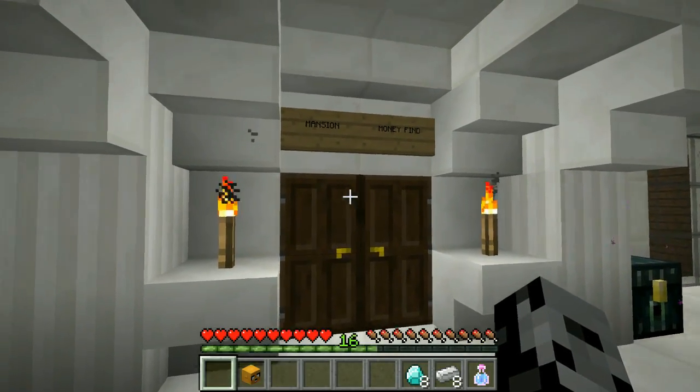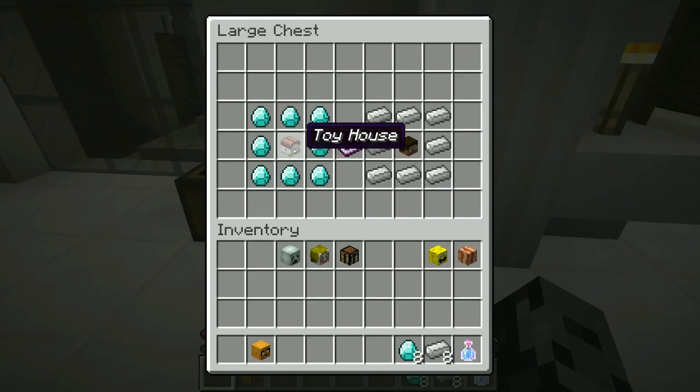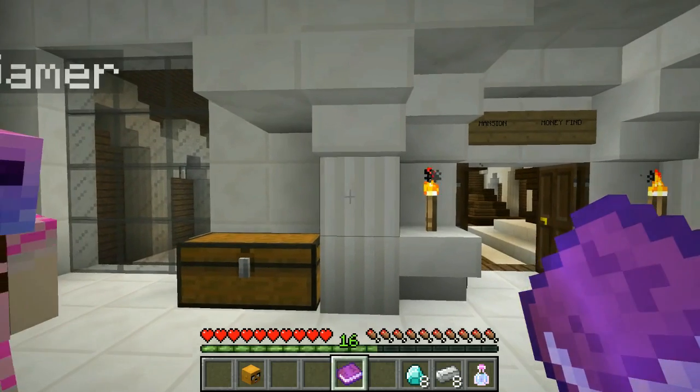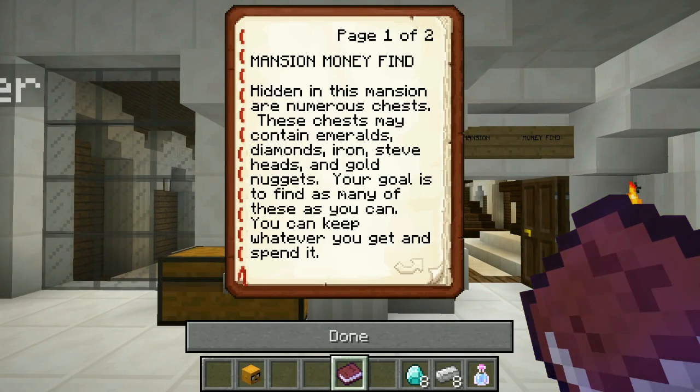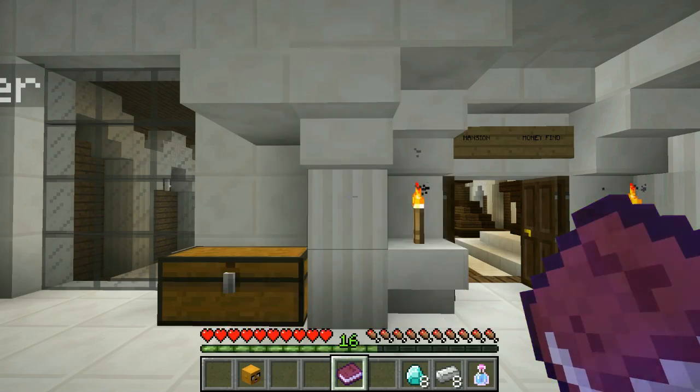This game is called Mansion Money Find. It's a toy house — and there's the Wind God head, I love it! The rules: hidden in the mansion are numerous chests which may contain emeralds, diamonds, iron, Steve heads, and gold nuggets. Your goal is to find as many as you can. Gold nuggets are the points for this game — whoever finds the most gold nuggets wins the head prize. There are 49 gold nuggets in total.